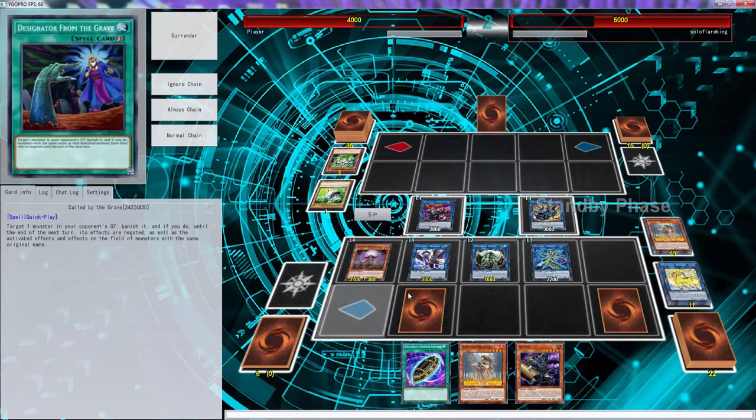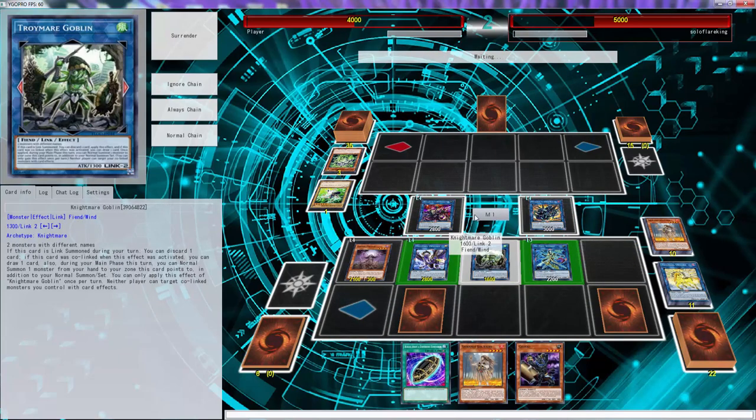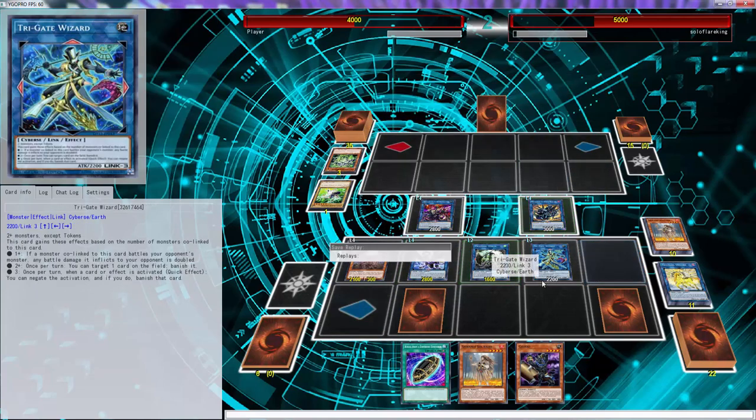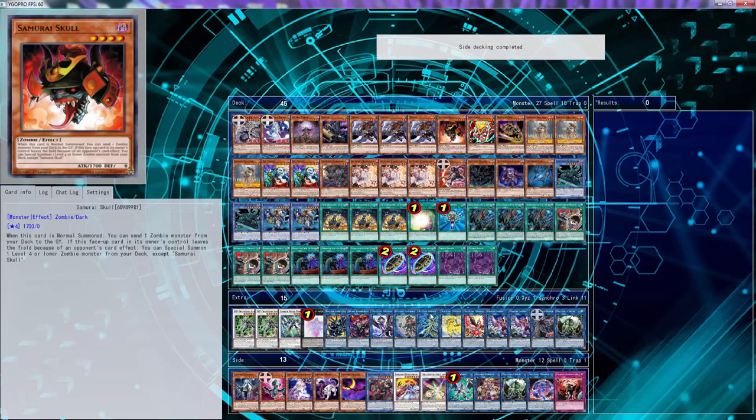We could have done more — we do have Burial so we could have returned three Mizukis and kept going. But we weren't able to do the double omega play, kind of. I think we were, but I didn't have a chance. He used too many hand traps for no reason. Oh — this is a match.